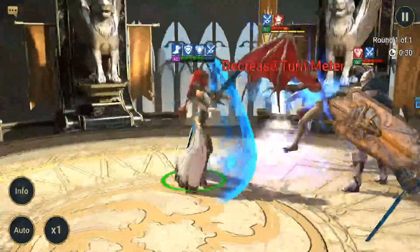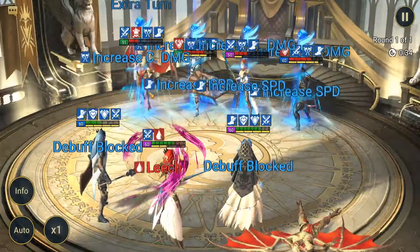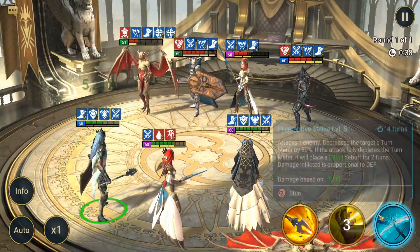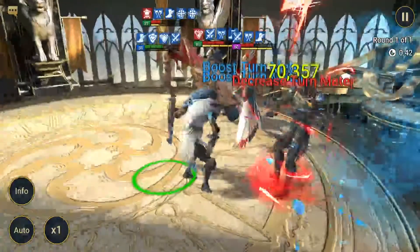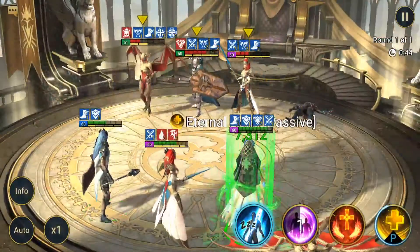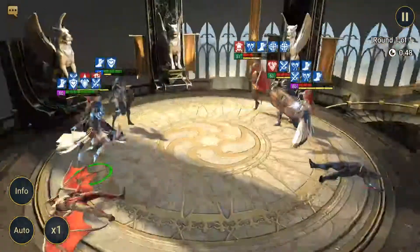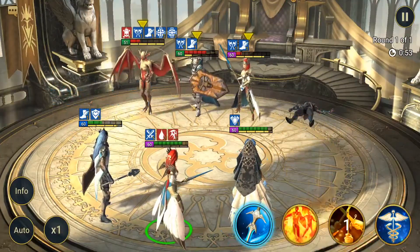Looks like this is going to be a loss. 70k — you have to pray he crits. You don't want to stun him — yeah that actually would have been terrible.